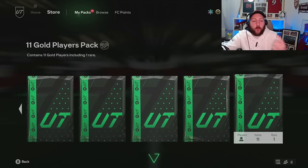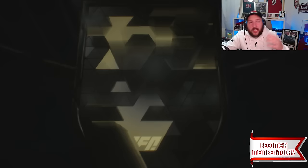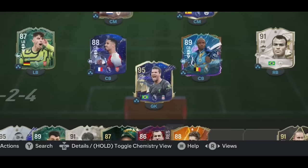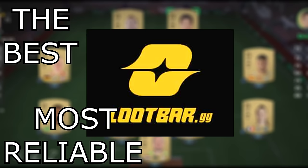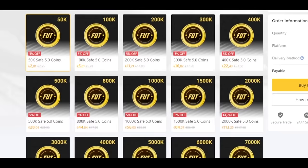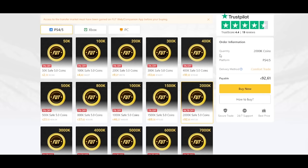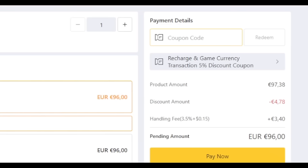Once you've got this pack, you get one rare and commons — it doesn't matter what you get out of these packs. You're going to get yourself a lot of player picks from doing this. Now before I break that down, let's have a word from today's sponsor. If you want some FC coins, lootbar.gg is the best place to go to upgrade your team.